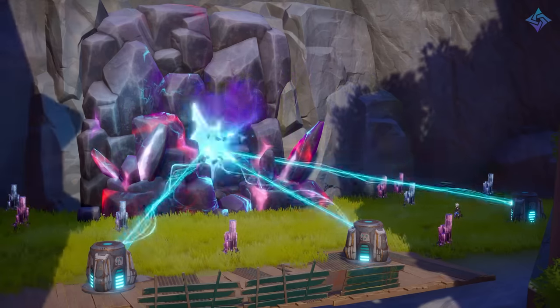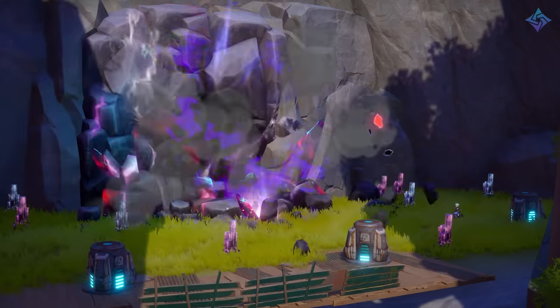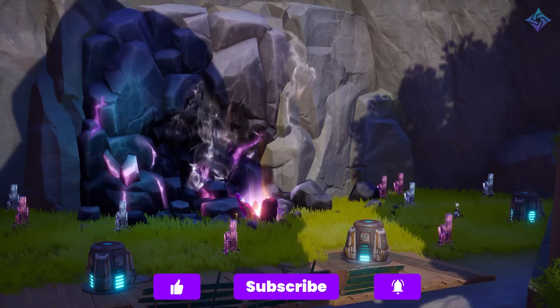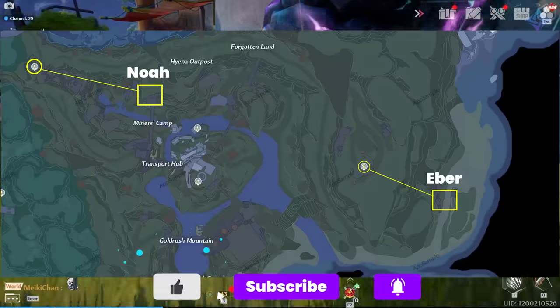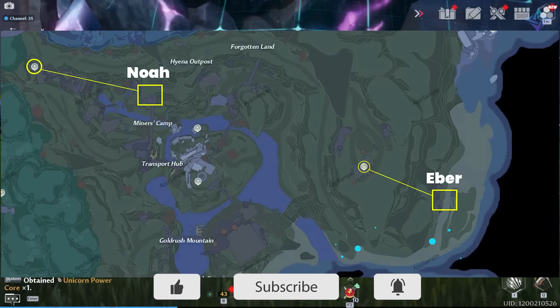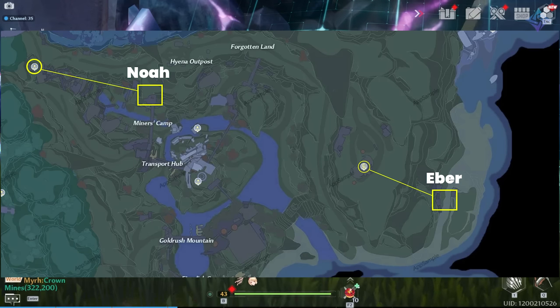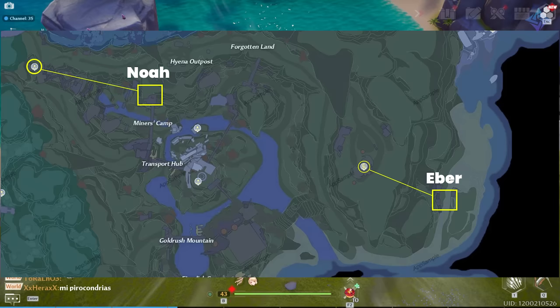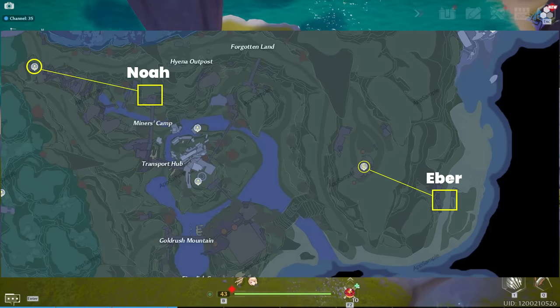For the Unicorn Head, you need to farm Eber and Noah — two Wraith devotees. Noah is north of the Miner's Camp in a small stronghold, while Eber is on the east coast in another small stronghold. Here's a map showing their locations. You just need to farm one of them to try to get the Unicorn Head. Once you have all four pieces, you can assemble the Monocross mount.